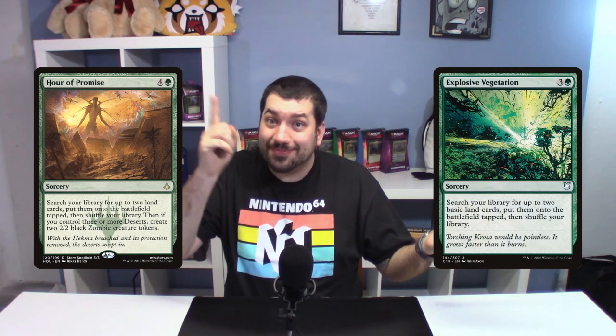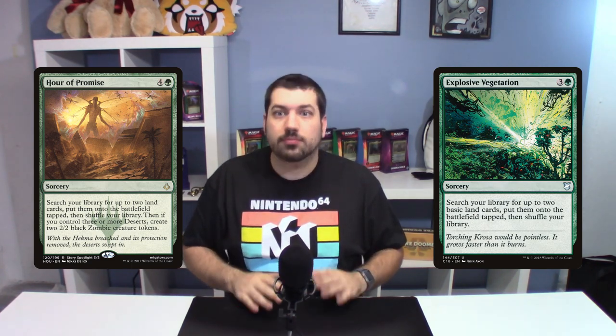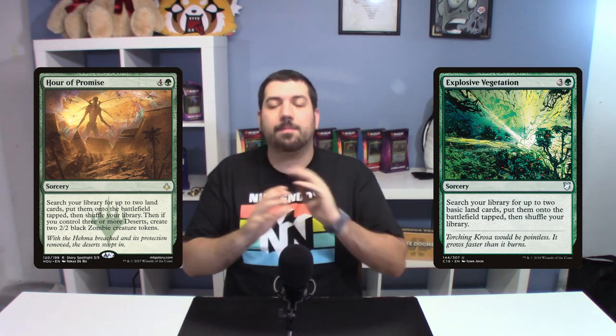You have Hour of Promise. If we look at something like Explosive Vegetation — costs three and a green to get two basic lands to the battlefield tapped. For one mana more — four and a green — Hour of Promise lets you get two of any lands. So let's say you got to finish your Tron deck, or if you're playing black, you can get your Cabal Coffers and your Urborg. And then if you also have three deserts on the field when that spell resolves, you get two 2/2 zombies. So that is ramping two and a potential four power and toughness for five mana. That is a good rate.